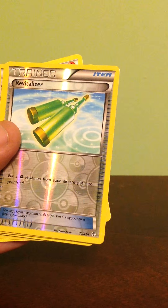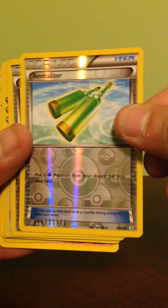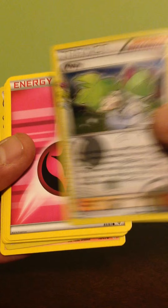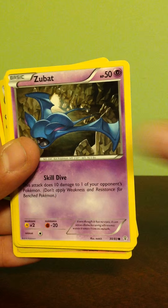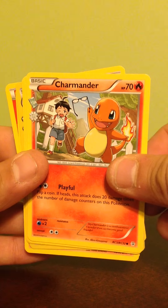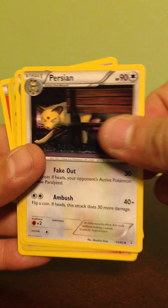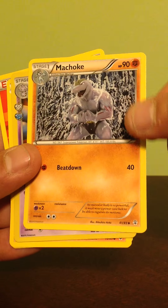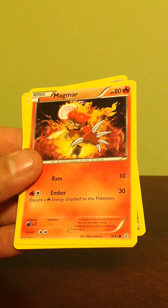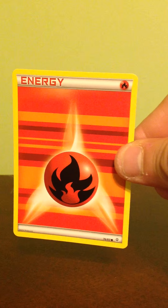I feel like most of these are from the new set but I'm not 100% sure, I'll have to double check. Revitalizer, Clement, Fury Energy, Zubat, Magmar. Here's a mischievous Charmander stealing that poor kid's glasses. Persian, some Machoke to go with our Machamp — but I don't think there's a Machop yet. Meowstic holographic, another Magmar, another Ghastly. And this first pack ends on a Fire Energy.